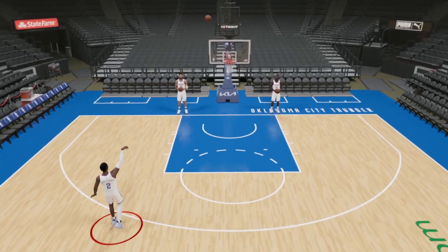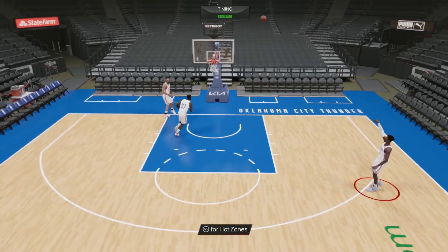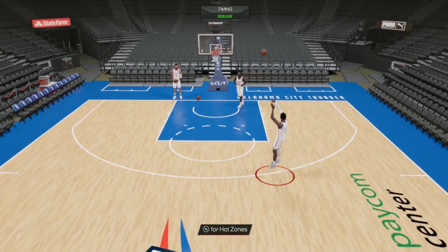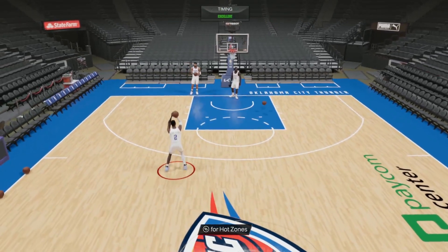Jump shot-wise, this Shea jumper is one of the best releases in the game, at least for your point guard. It's going to be very easy to green. I'm not sure if it's on quick timing or normal — I forgot to check the Shea card on 2KDB. I'm pretty sure it's on quick timing, but I definitely could be wrong. Either way, it doesn't matter what timing it's on — it's going to be a very good release.